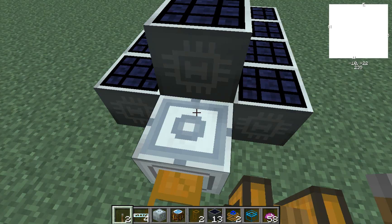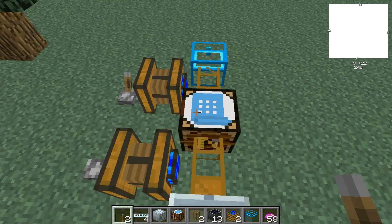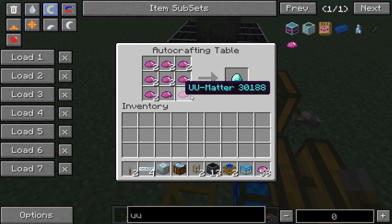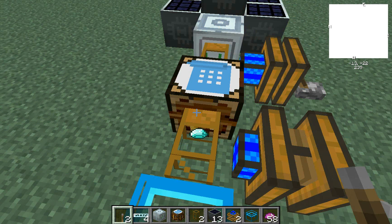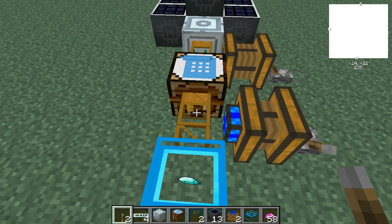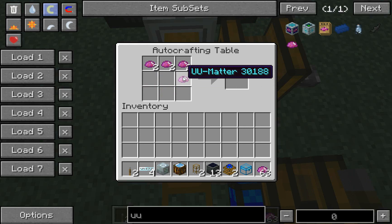It's pretty cool — with UU matter you can make all kinds of stuff, so this is a pretty useful setup, not only for diamonds but a lot of other things. See, just about to have another diamond — there it is, it pops out into your chest. And that's how you make a diamond generator.